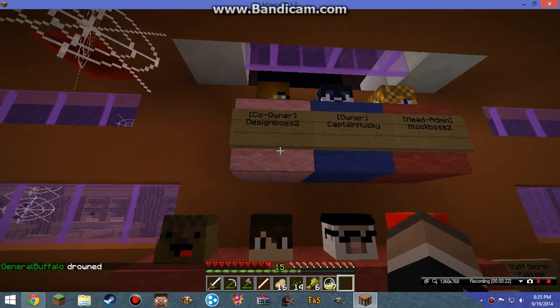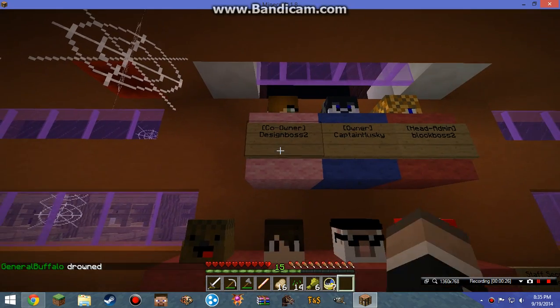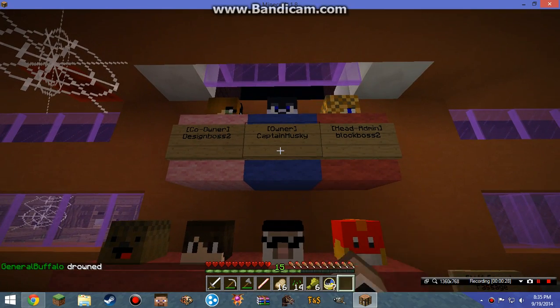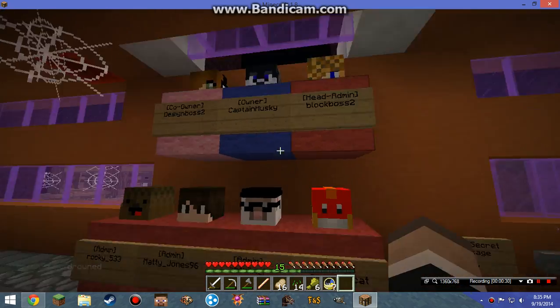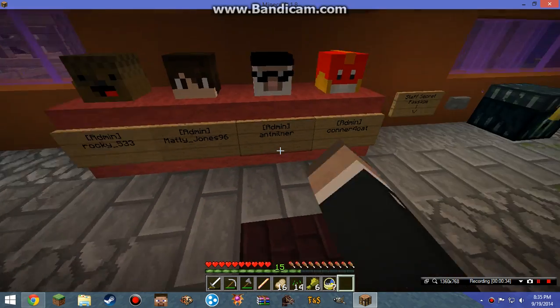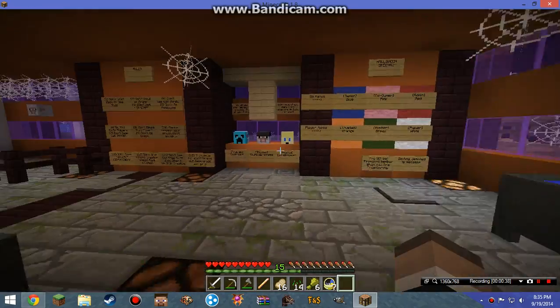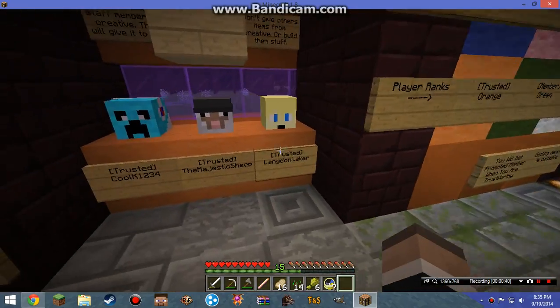And this is the staff board. That's the co-owner, Design Boss 2. Owner, Captain Husky. Head Admin Block Boss 2. And the admin is Rocky 533. And all these are admins too. They're really nice. So these guys are trusted and they're really nice.